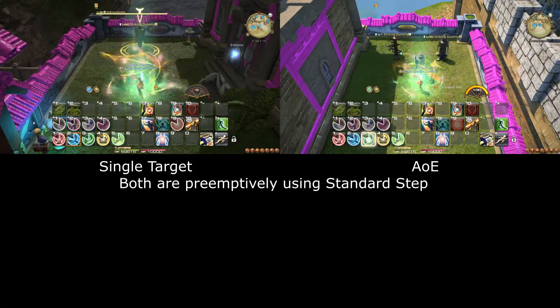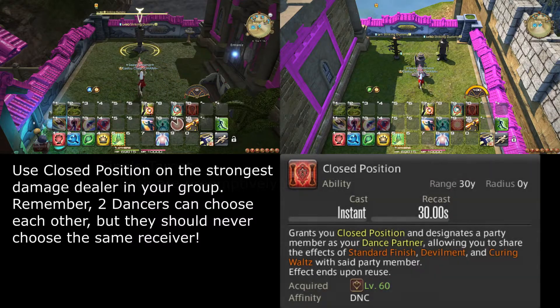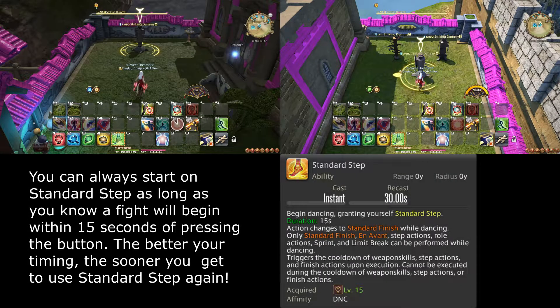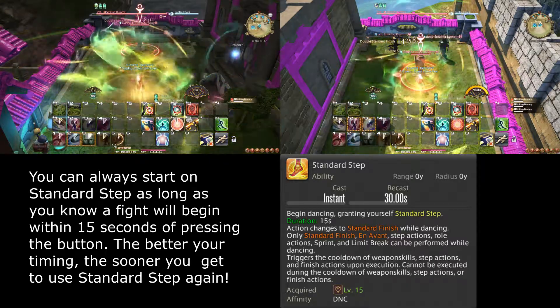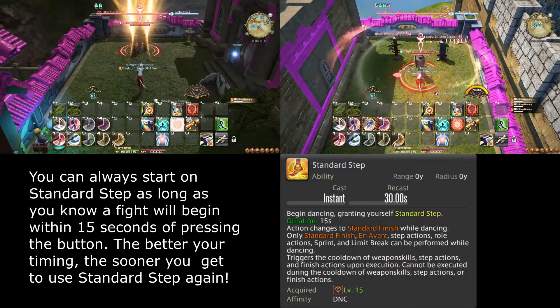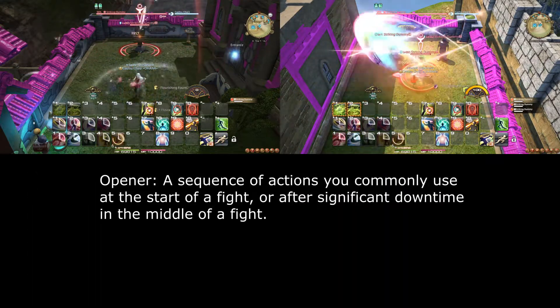Now to round off this video, let's summarize your rotation. Start by using Closed Position on whoever you deem is most likely to do the most damage in your party. Then use Standard Step. In the case of a boss pull, you pre-cast Standard Step and do the Simon Says part up to 15 seconds before the tank actually pulls the boss. Make sure to click the Standard Finish button in time. This finishes your opener at this level.